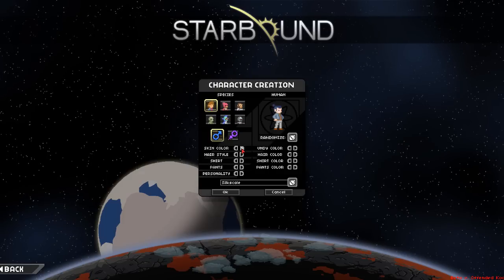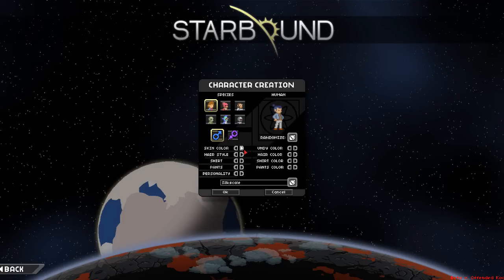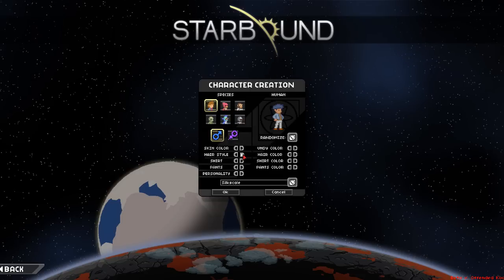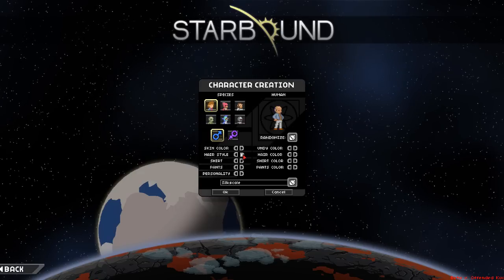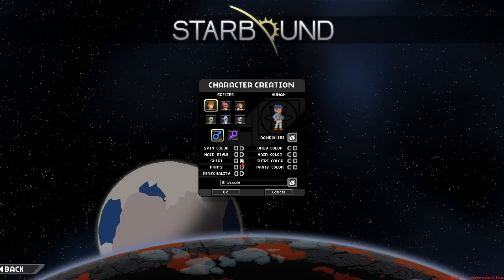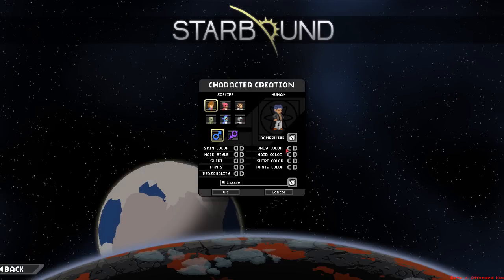Let's go ahead and set ourselves up here real quick. The blue is kind of throwing me off, so let's change everything else first. I know there's a hairstyle in here that I actually want — it's got like a slick-back style that I kind of use myself. There it is — that one right there, looks like it's slicked back. Perfect. Alright, shirt — I'm gonna go with the jacket. Pants — baggy. Personality — we'll come back to that one in a minute.